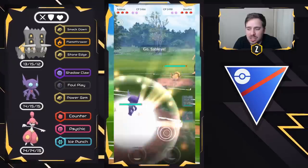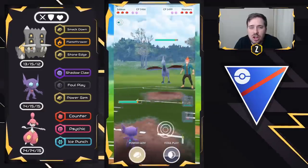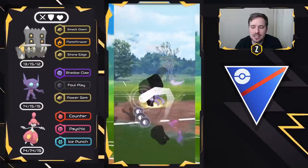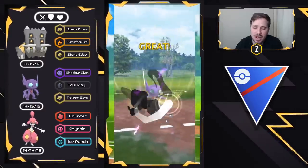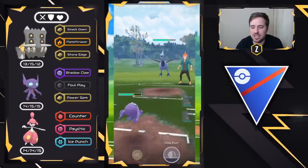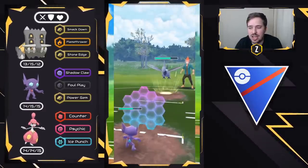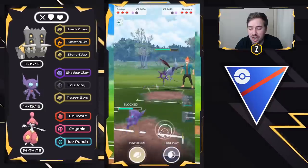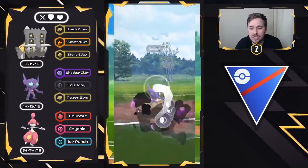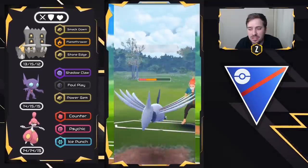We go straight into Sableye right here and start getting ahead on energy. They're going to swap out into Skarmory. People are so fearful of a Skarmory into Bastiodon that they bring it into a Sableye, and the more energy Sableye has, the more powerful it can flip these matchups — it's absolutely ridiculous. We're going for that hard switch advantage again with Shadow Claw and Foul Play. We build up to another Foul Play — it's not enough damage to take out Skarmory, but let's see if they shield. Foul Play comes through — perfect.